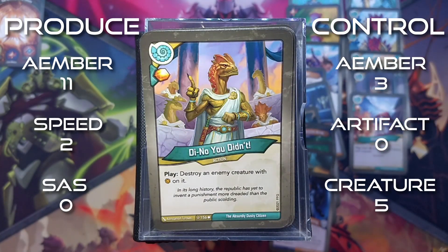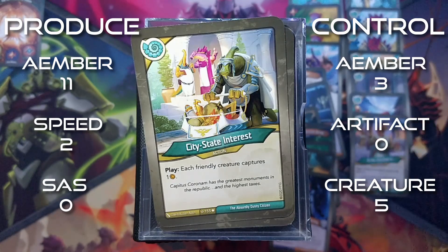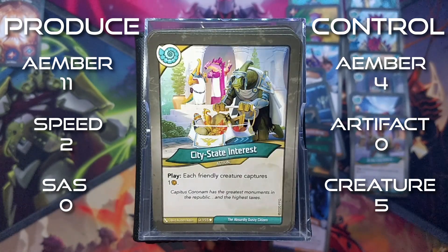Dino You Didn't: amber whenever you play it. It's an action - destroy an enemy creature with amber on it. Works with that exalt effect. City State Interest is an action: each friendly creature captures 1 amber.